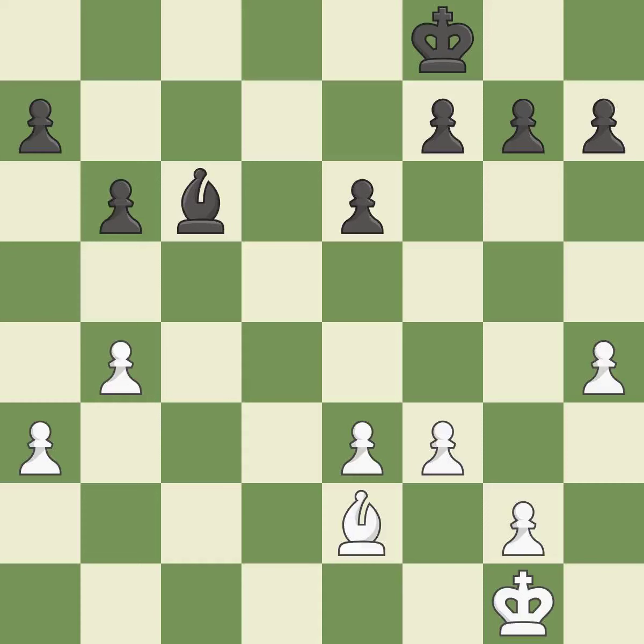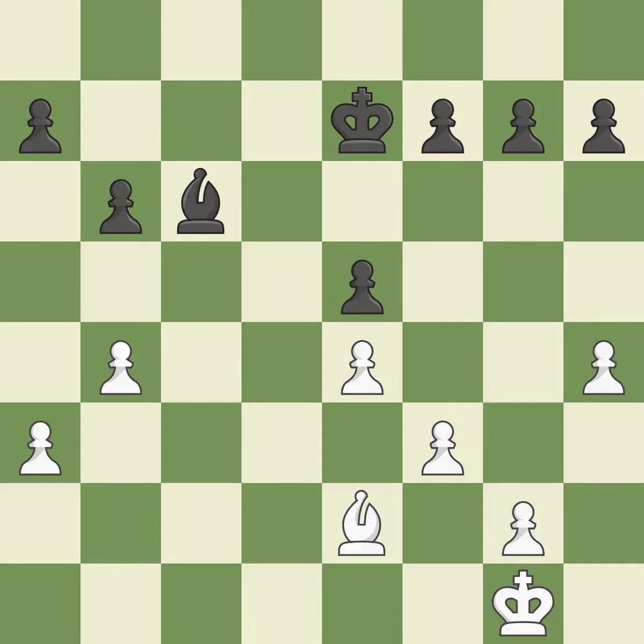By moving it from the back rank, this activates the king in the endgame. Among the best actions. A powerful play. In the endgame, an active king is essential, and removing it from the rear rank is the first step.